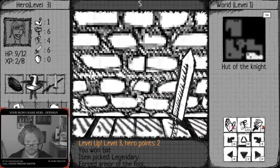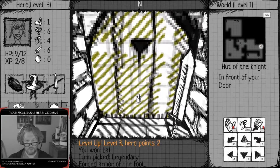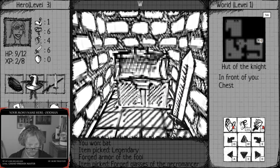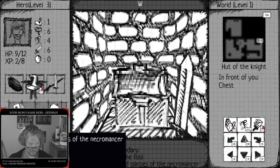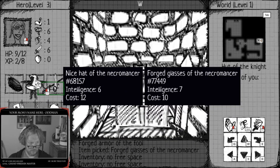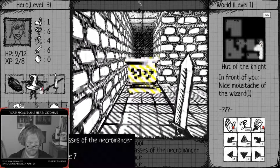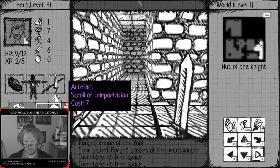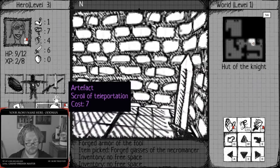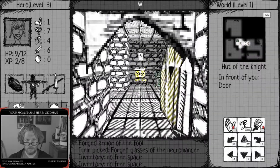Maybe I can sell it. Ford's glass of the necromancer, intelligence 7. Intelligence 6. No room. Looks like I'm losing this again. I see - a little more intelligent. Is that what I want, is intelligence? Did I pick the same class? Okay.